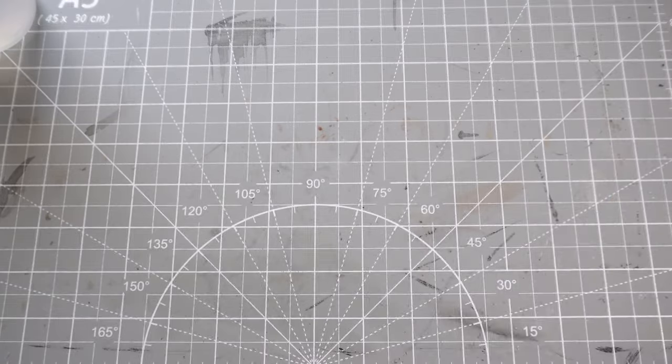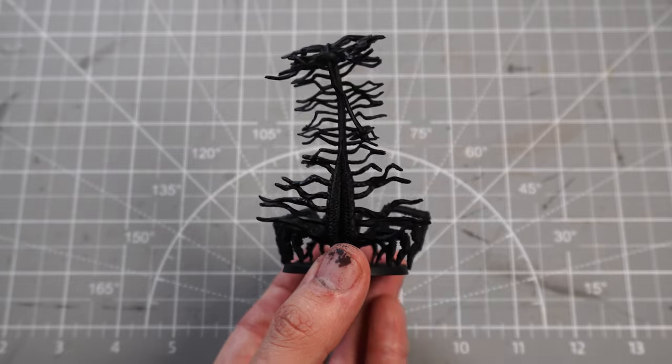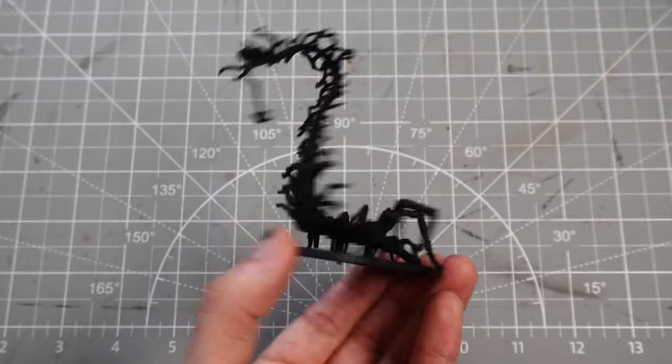Here we have our little fluorescent centipede scorpion crab flower and we're going to get it primed black so we can start painting. Let's start off by zenithal highlighting this — I say little, it's absolutely massive — this massive creepy crawly.